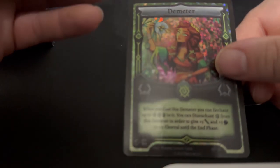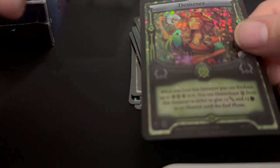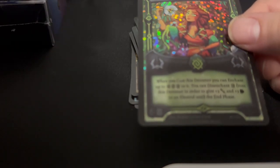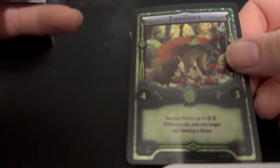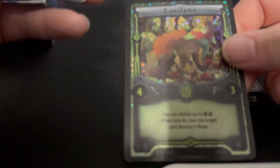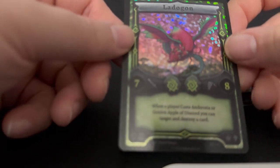I don't know if there are any more humans in these cards or if this is the only one. Equal Inks — hey, I got that name spot on. And Latagon. All right, those are pretty cool.